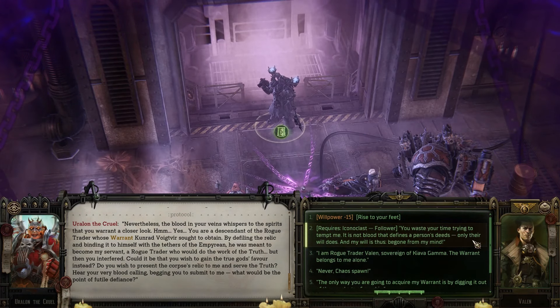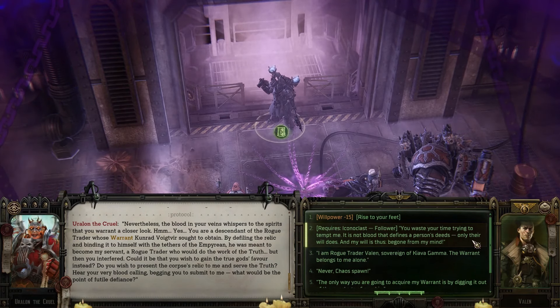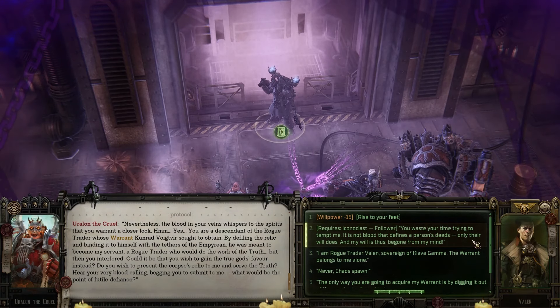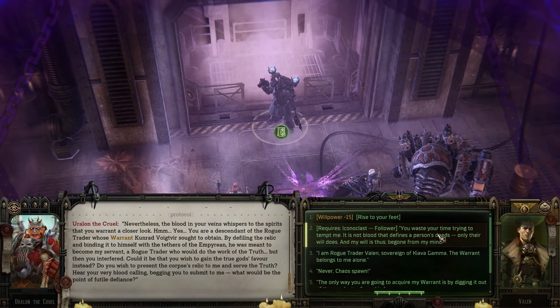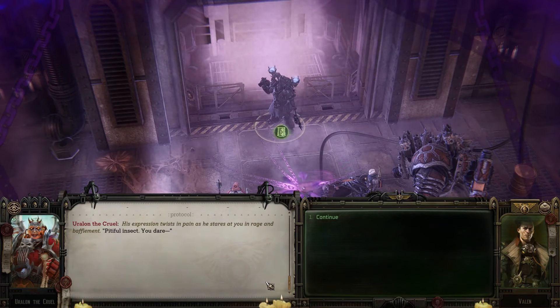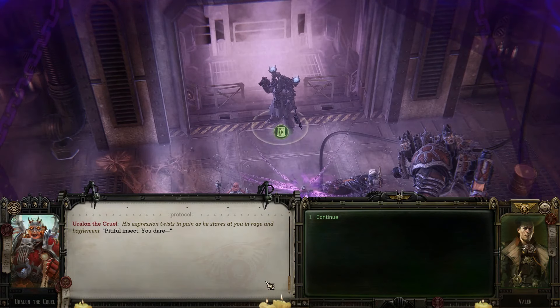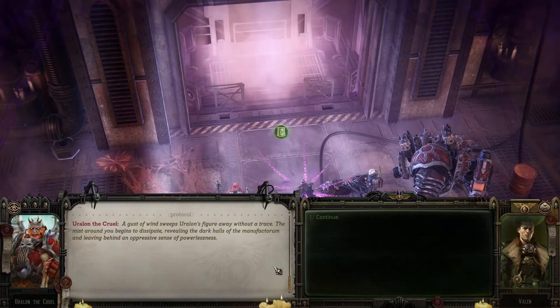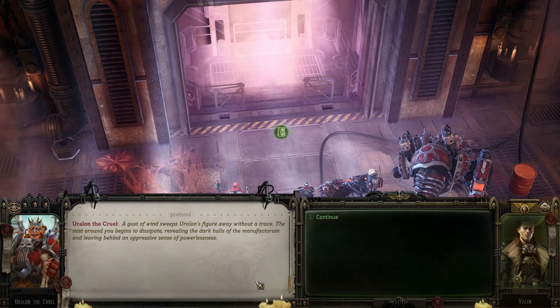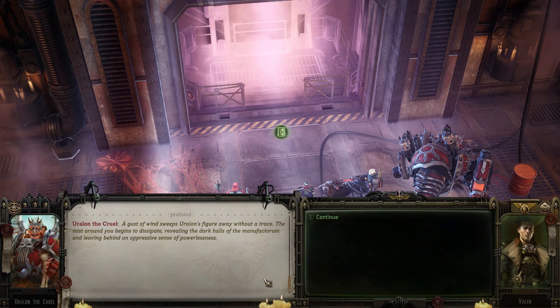'You're wasting your time trying to tempt me, abomination. A man is not defined by his blood but by his deeds. And by my deeds — I cast you from my world.' His expression twists in pain as he stares in rage and bafflement. 'Pitiful insect, you dare—' A gust of wind sweeps Uralon's figure away without a trace. The mist dissipates, revealing the dark halls of the Manufactorum and leaving behind an oppressive sense of powerlessness.